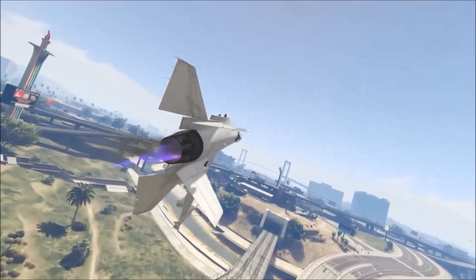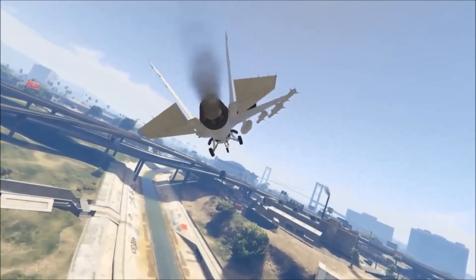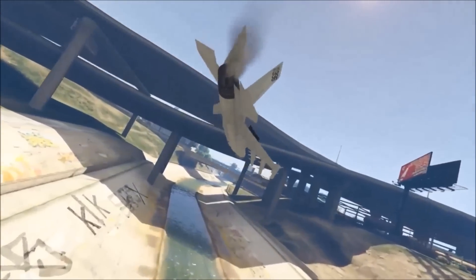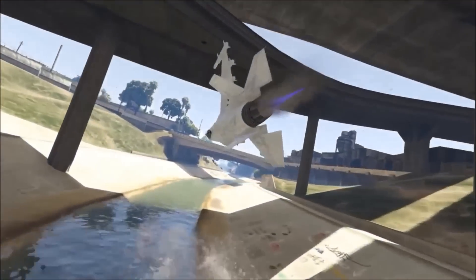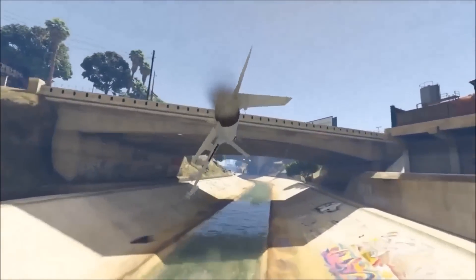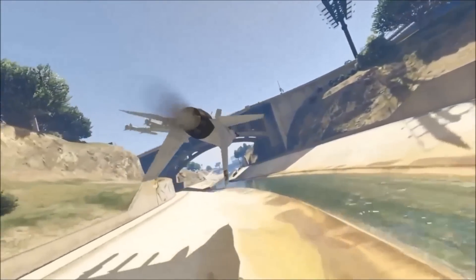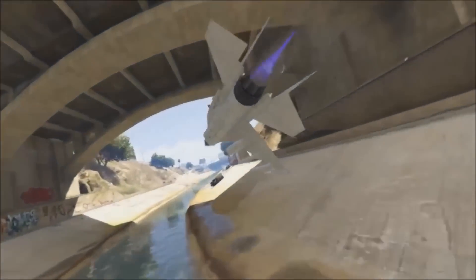Welcome back to pilot school. This week's episode is going to be all about one-winged and damaged jets. We're going to be covering how to fly one-winged, how to remove the wings, how to land one-winged, and if your jet gets damaged to the point where your engine turns off, we're going to cover how to fly and land it safely.